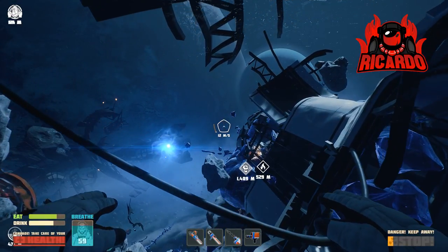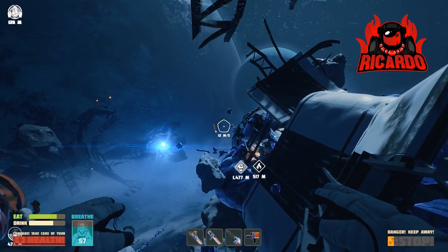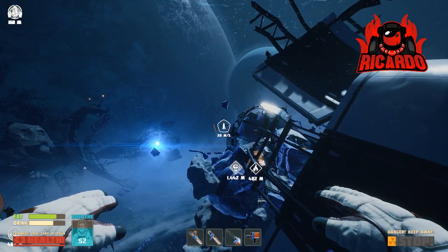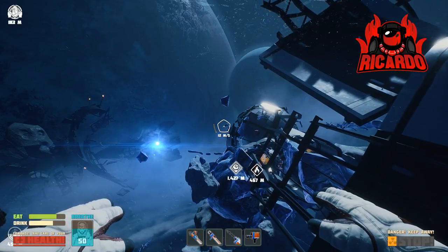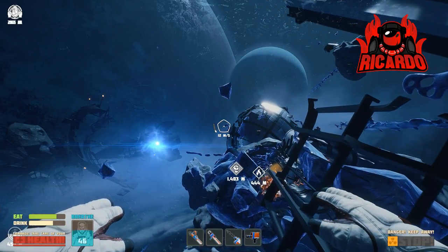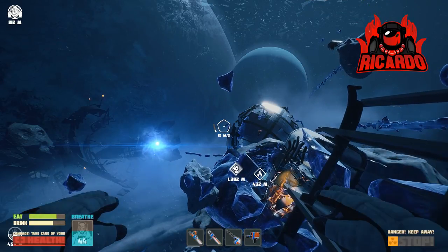One thing that's eluded me so far, and that I need to go and get, is glass. I need glass for the enhanced spacesuit that will protect me from radiation, and I need glass for the enhanced space helmet that will protect me from space radiation.